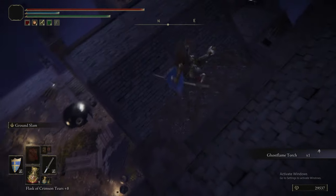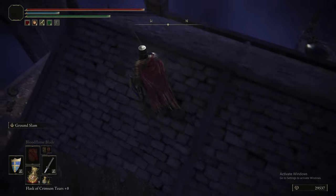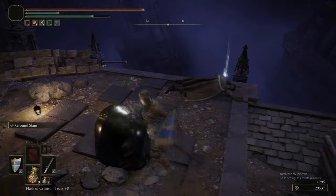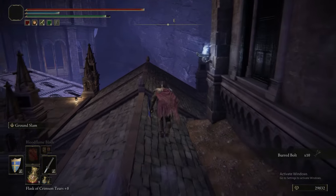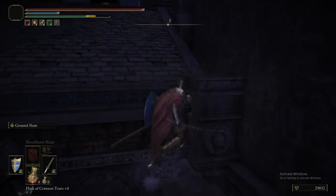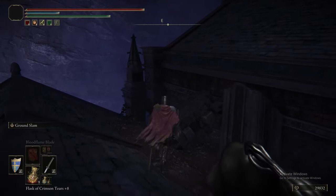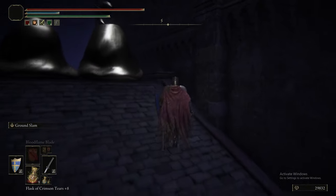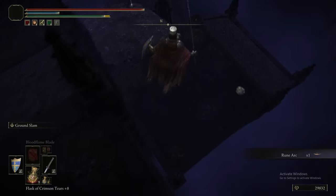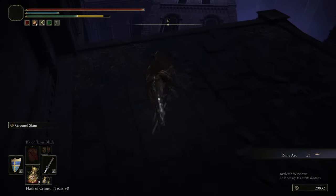The Ghost Flame Torch is a light source, as with every other torch, but hitting enemies with it — since it has ghost flame — will deal magic damage and build up frostbite. We're just avoiding these Silver Tear enemies.